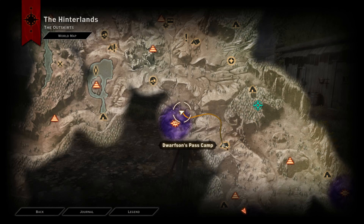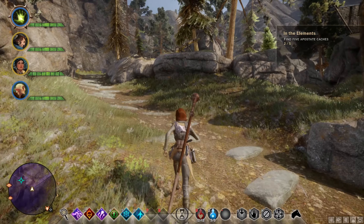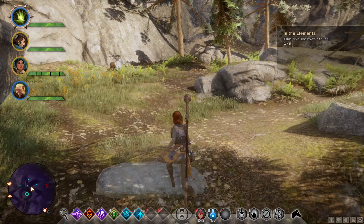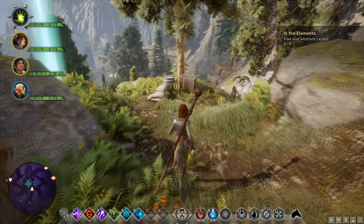The next cache can be found by going from Dwarfsense Pass camp all the way over here. Basically we're just going to have to head up the cliff. So we're just heading up, heading up, heading up. And over here should be the cache — yep, here it is.